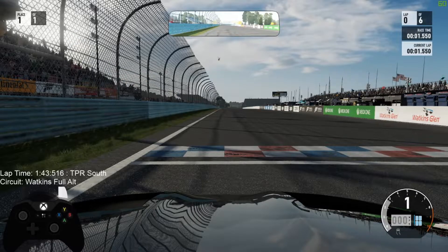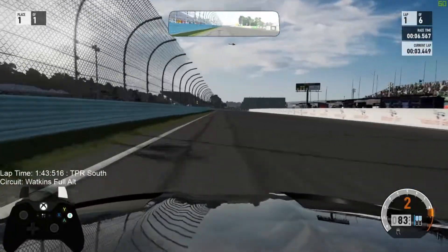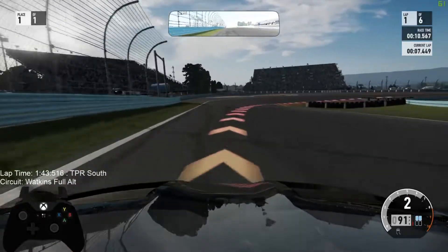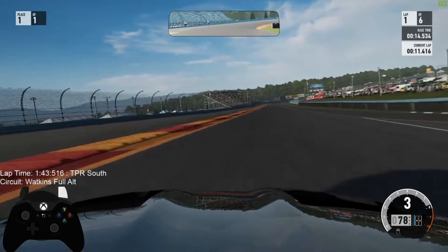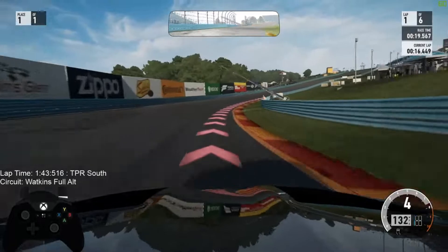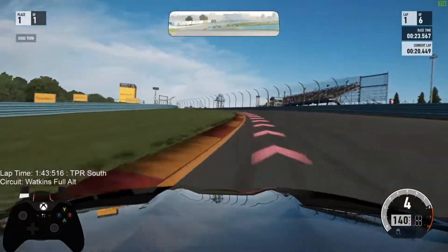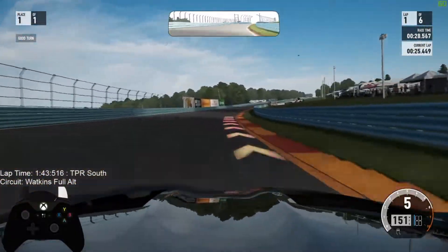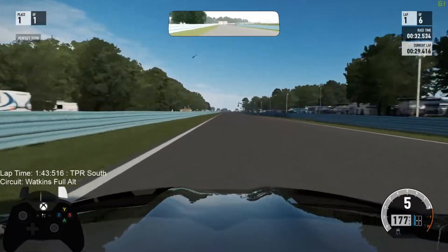Welcome back — as you can see we're in the Zagato. Just to go through the tune: it's done by GTR Dual DT, so be sure to check him out. He has a lot of different cars from GT to S class. Today we're going to be trying to beat TPR Self, as he was the only time I could find for the Zagato in S class.